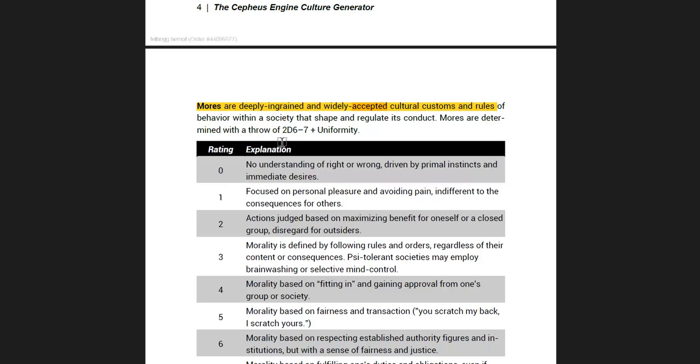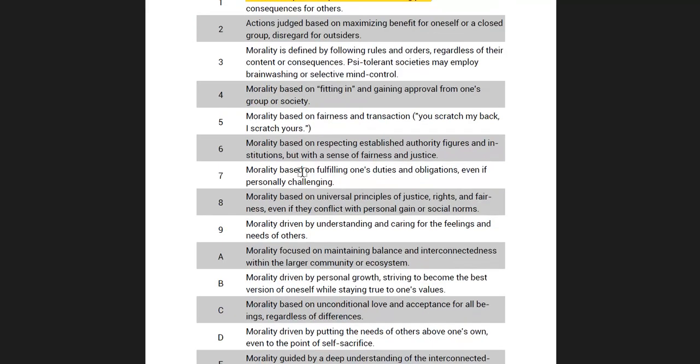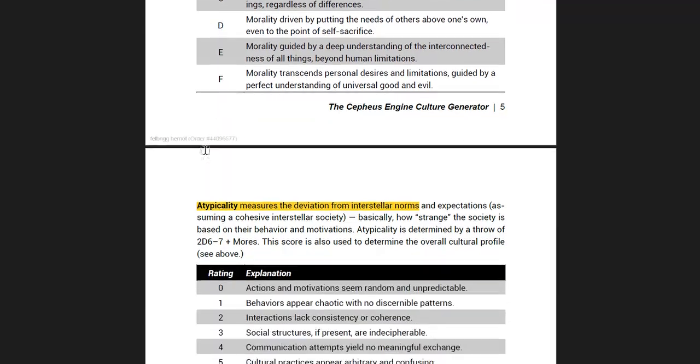Mores are deeply ingrained and widely accepted cultural customs. For instance, at one end we have focused on personal pleasure and avoiding pain — that's going to be a very hedonistic society. But we go all the way through to morality transcends personal desires and limitations. So you can see from those two varying options, the way people behave in the society will be different, and that will fill in and expand the feel of this planetary culture.